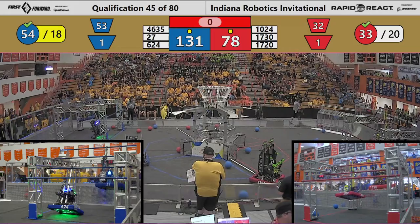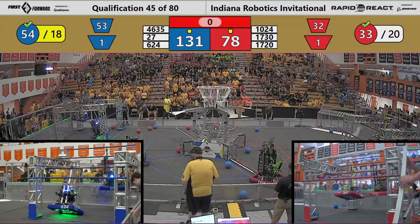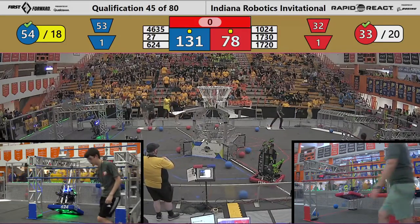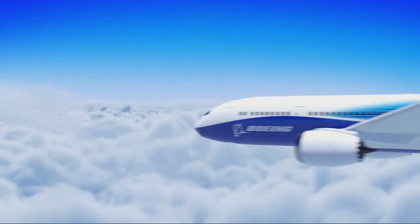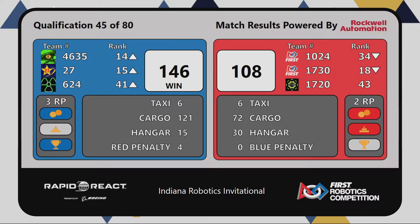Last shot just hits the rim. Preliminary results has this for Blue — we will have the final scores in a moment. Here comes the Boeing aircraft revealing a win for the Blue Alliance, 146 to 108. Five rank points given out: three for Blue and two for Red. Our high score of the event so far is 185, and we've still got plenty of chances to see if anyone can beat that. I now pass the game announcer Mike back over to Mr. John Dahr for match 46.